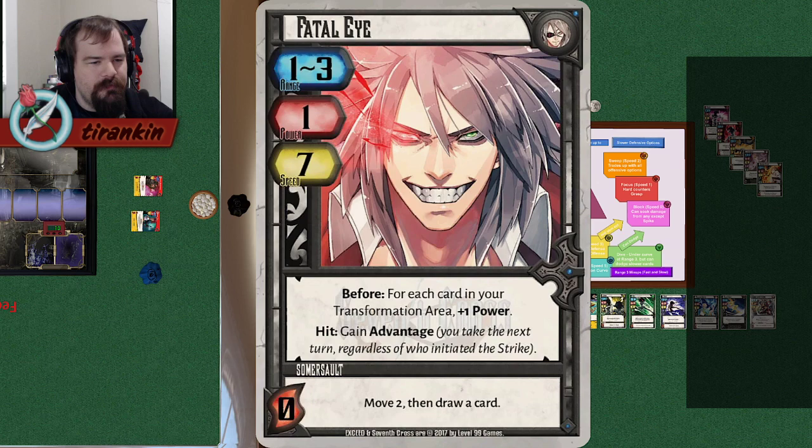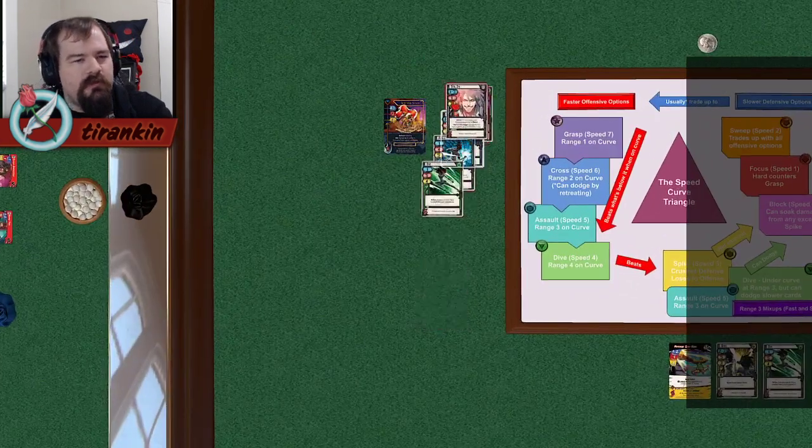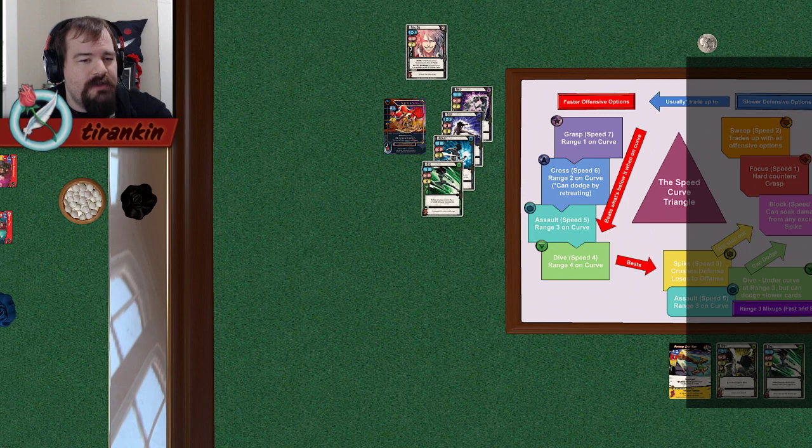Last one — another infamous card. Range 1 to 3, speed 7. This is on curve at range 1, above curve at range 2, and 2 points above curve at range 3, making it absurdly fast. Even if your opponent initiates with an EX attack at range 3, normally this card is still guaranteed to go first, unless they happen to have an above-curve option of their own. It doesn't do much damage as a consequence, but as the game goes on it gets more power for having more transformations, eventually becoming absolutely terrifying. This is fast — and one of the best fast attacks in the game.